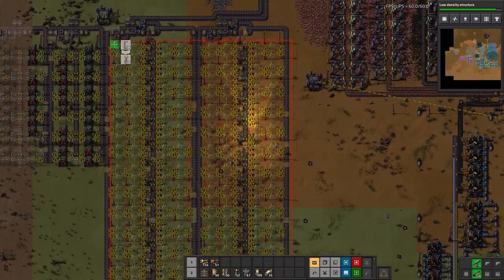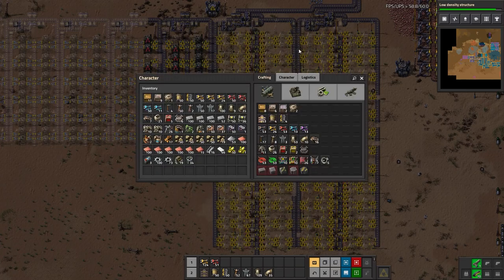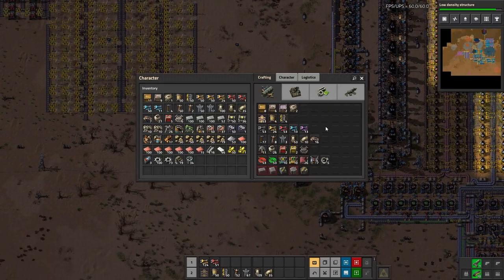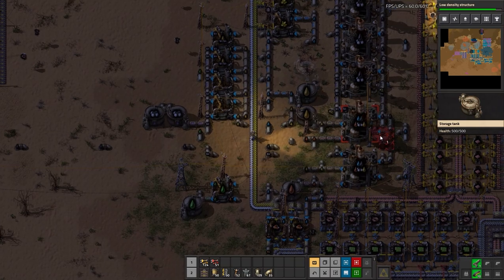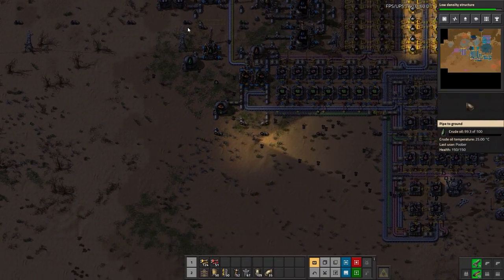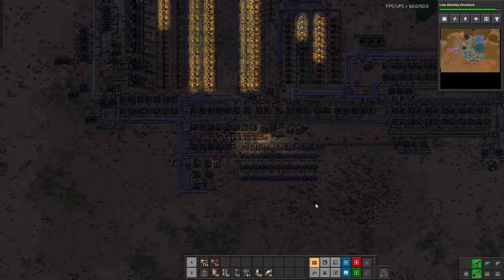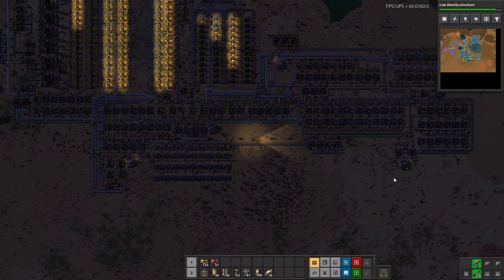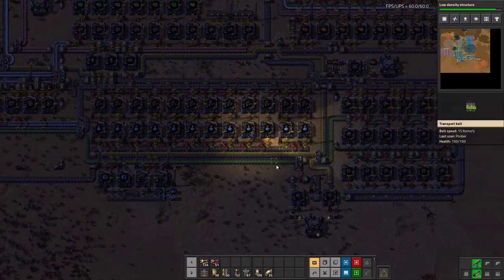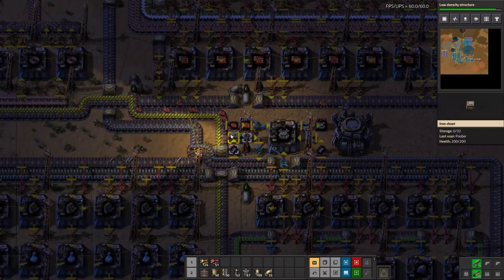I'm running low on wooden power poles so I'll use the upgrade planner to upgrade them to medium power poles — upgrade these guys like that. Those are already medium so we don't need to worry about them. Let's grab more belt. Light oil is barely filling up — in fact oil production is turned off, meaning I have way too much petroleum and acid. Low density structures are taking their time, and red circuits are really lacking.